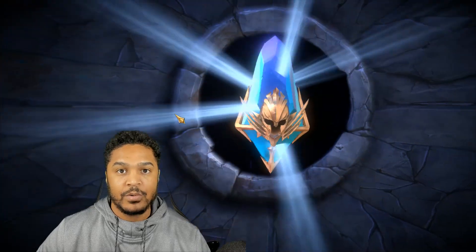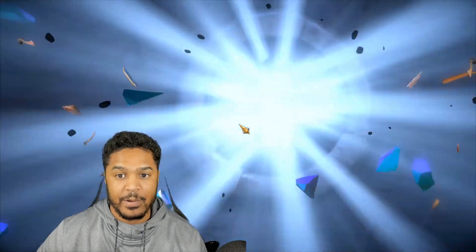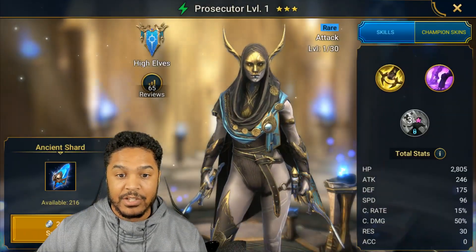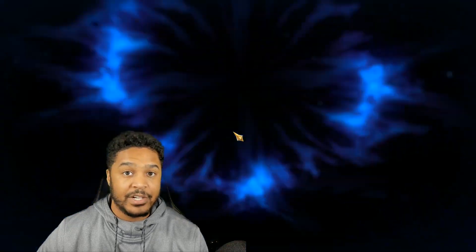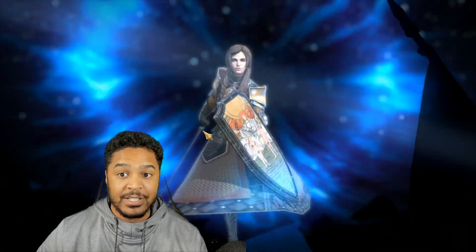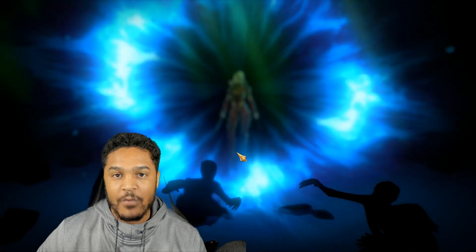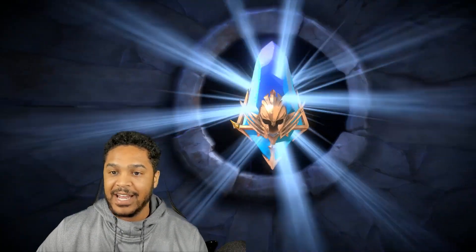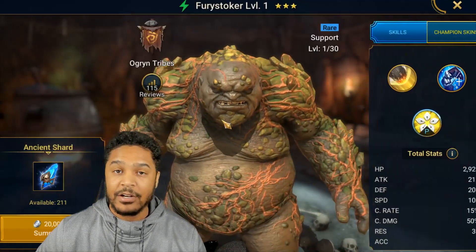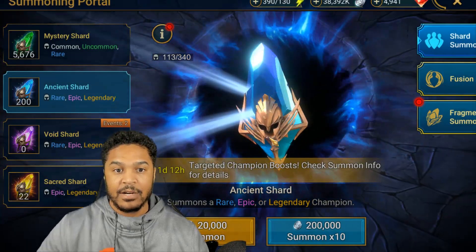On the pay-to-win account I want Underpriestess Brogni and Duchess — I don't have either yet. I recently pulled Duchess on the free-to-play account, and I've already pulled those shards, so after the pay-to-win pulls it'll just be a quick cell phone clip. I'm really hoping for at least four legendaries. Brogni is phenomenal — absolutely ridiculous in Clan Boss — and Duchess is a little better in certain content.